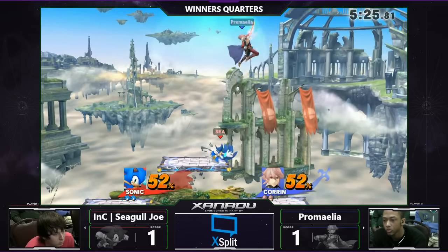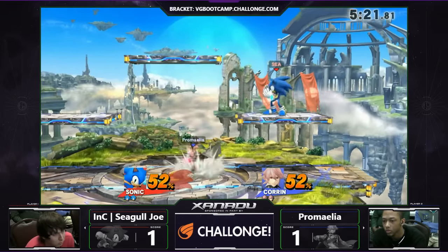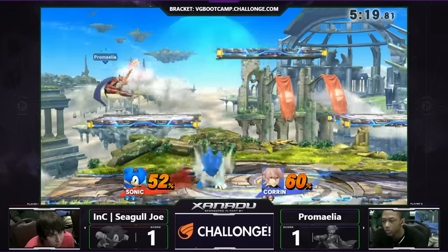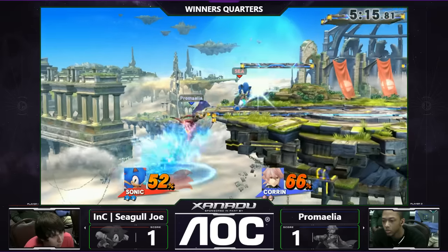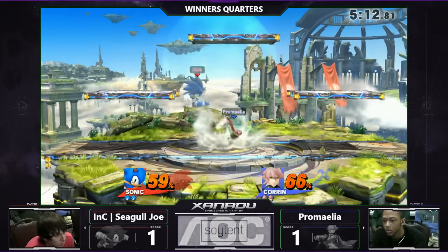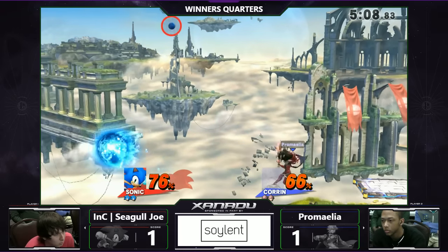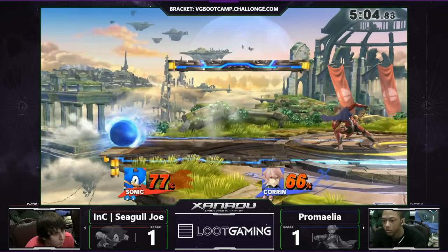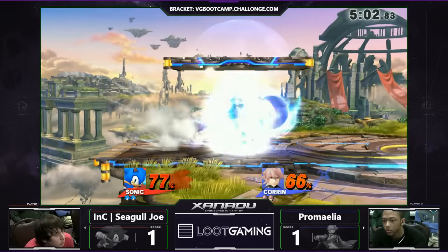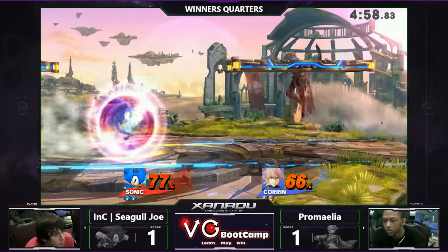Nice shielding right there to get that grab. It's funny — with the audio playback from that border, whenever it hits on the shield, it feels like it could do more shield pressure. Much more. Trying to get an air dodge read there, but Seagull is getting out of any situation. Nice. Finally, Primalia able to keep holding down the shield, not getting scared from the charge.